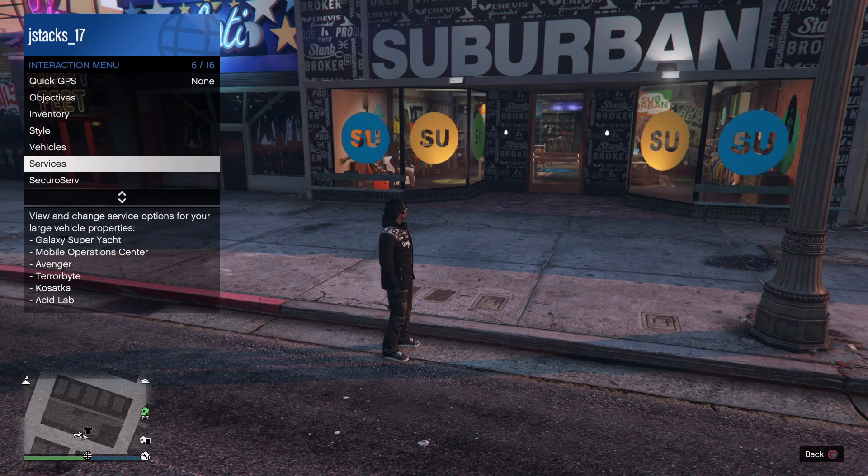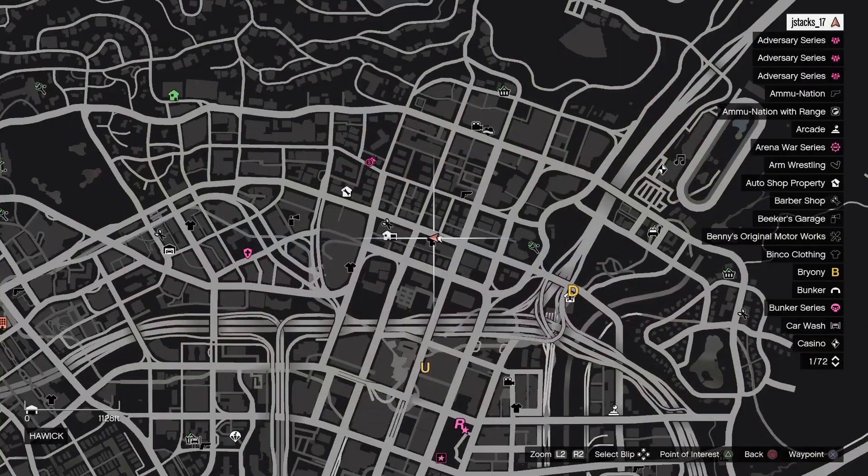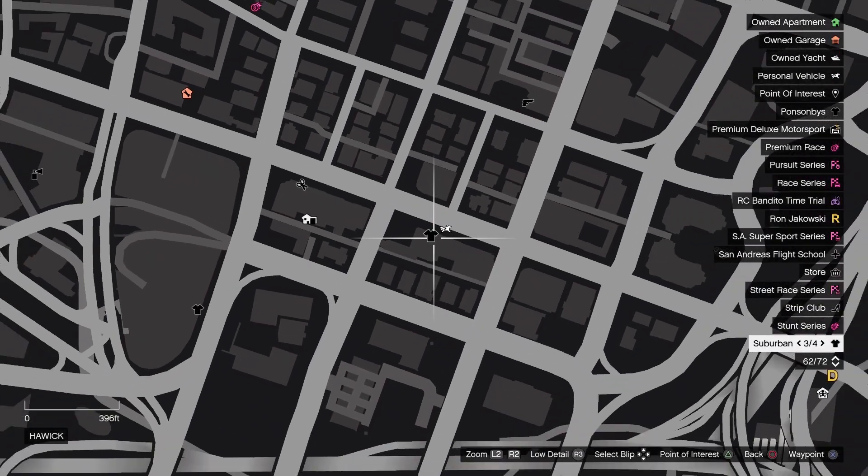Before we do this, you're going to want to register as a Securo Serv CEO. And you're going to want to come to this location on the map — this is a Suburban store, so just pull up over here.